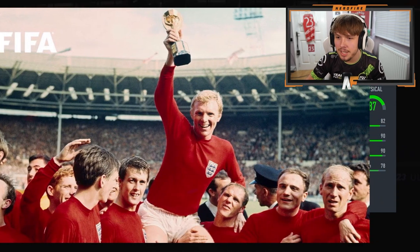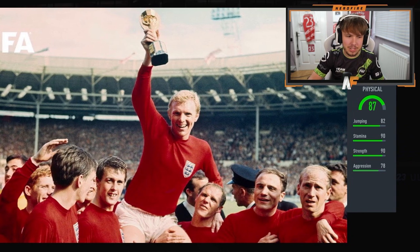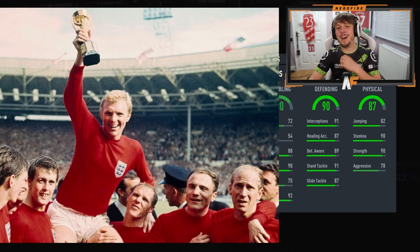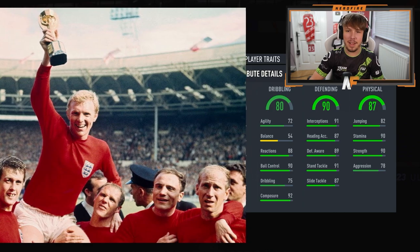All right, pack is open, we're looking away. Please EA, give me something good. Here we go. First stats up: 87 physical. Next up, 90 defending. Up next, 80 dribbling. Terrible dribbling, so definitely some sort of defensive player.